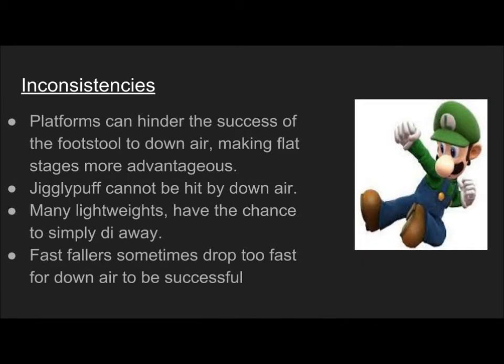Looking at inconsistencies: mostly it's platforms, light characters, and fast fallers. Also, any character with a move that comes out fast enough to break out of combos — like the Mario brothers — can get out of it, because Pit's down air comes out on like frame 10. Platforms can hinder your success when trying to get the footstool after the down air, or the fast fall down air after the footstool, because the positioning of the platforms doesn't really help.